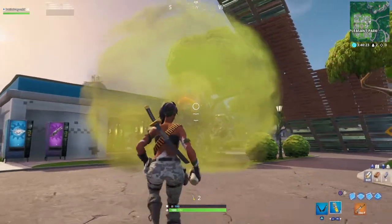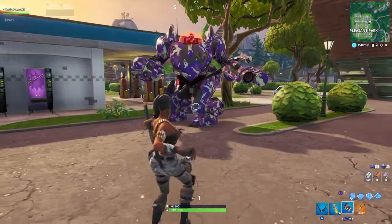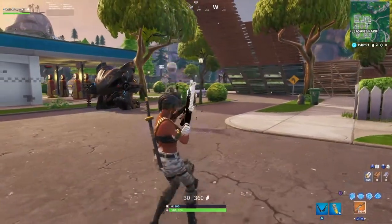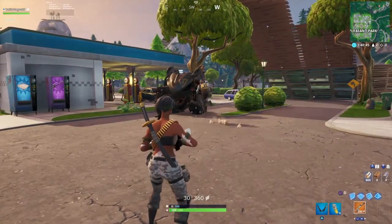Now we're going to try to attack the Brute. Smoke bombs are not a good idea — as you can see, smoke does nothing. The best way to counter it is with boogie bombs. Make sure you grab some boogie bombs — this is the best way.